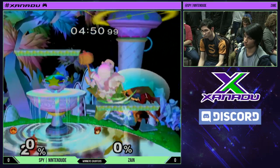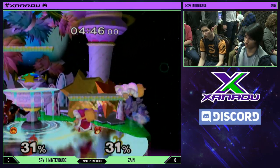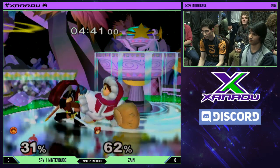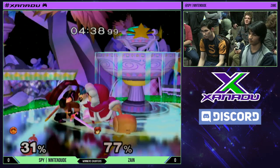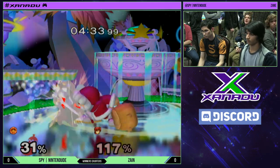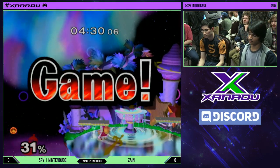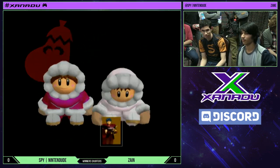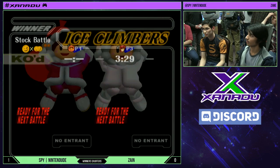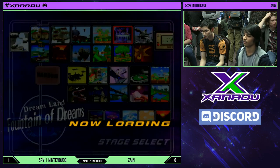He's doing well off that — doing a really good job. He would do falling shuffled forward airs; you'd see him do a rising one and a falling one there. He was doing a really good job mixing up when he was throwing out forward airs. He dash danced a couple of times and threw out down tilt. He was doing a really good job mixing up his spacing tools so that Nintendo couldn't just predict it.